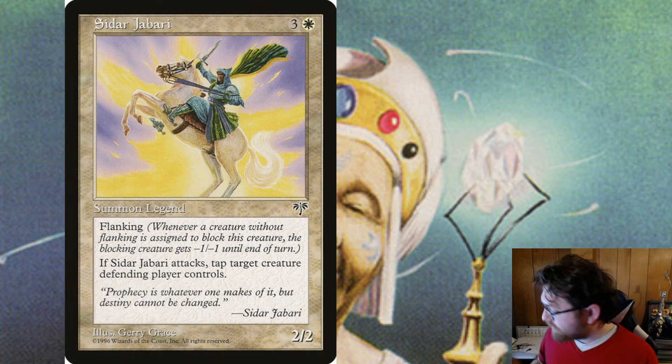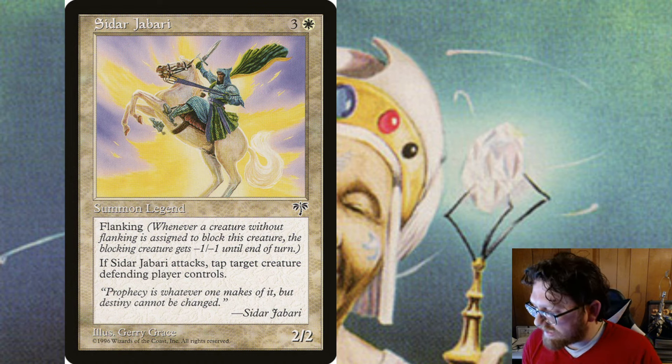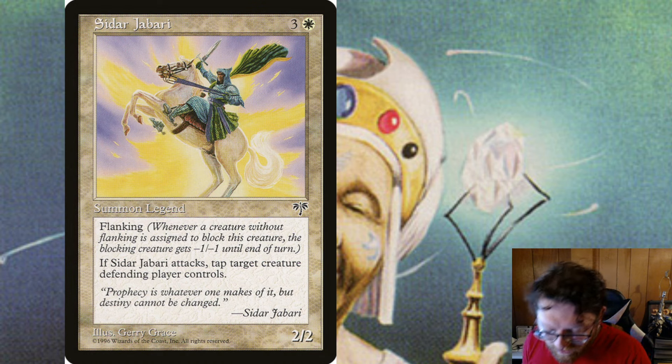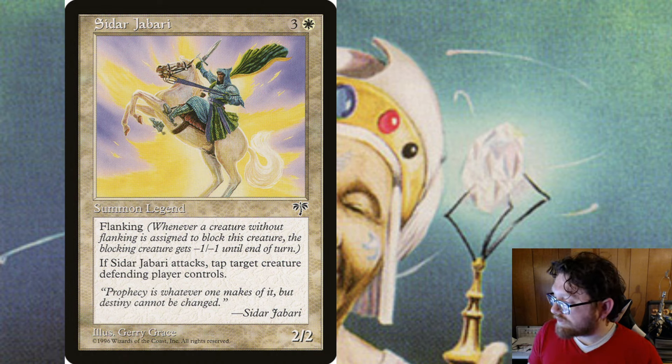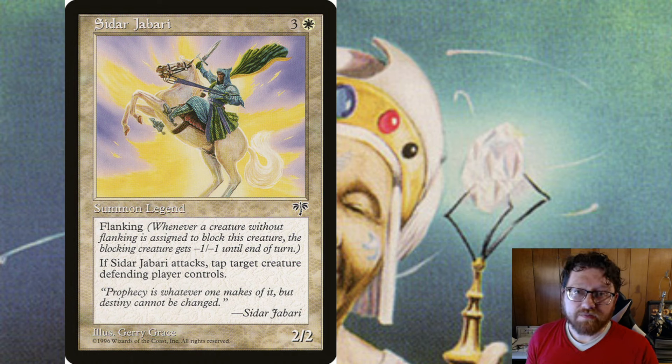Flanking is a really cool ability and it says it pretty clearly on the card. I'm going to read the oracle text here for the present day just in case there's any word changes. Whenever a creature without Flanking blocks this creature, the blocking creature gets -1/-1 until end of turn. It's important to note that Flanking does stack, so if a creature has multiple instances of Flanking, a creature without Flanking will get -1/-1 for each instance — so they could get -2/-2 if a creature has Flanking twice, and so on.